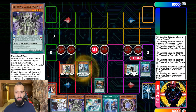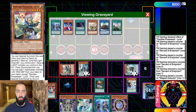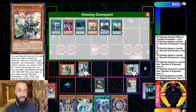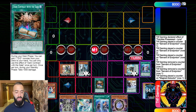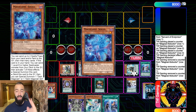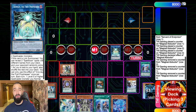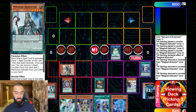Endymion doesn't work well in 40 cards because you'd draw Lyna the Light Charmer and Familiar-Possessed Lyna too often. But even if you draw them, it's fine — both are Spellcasters. We just utilized our Union Carrier and we haven't even used Crowley yet. Lyna is a Spellcaster that goes on the field.